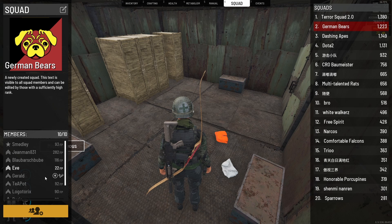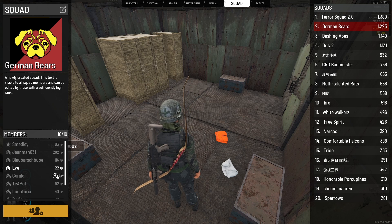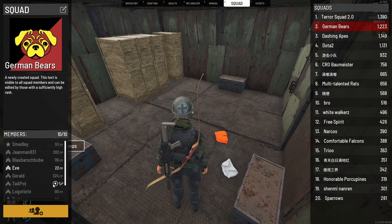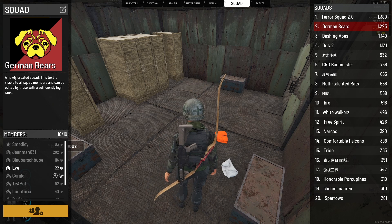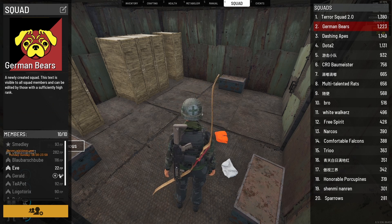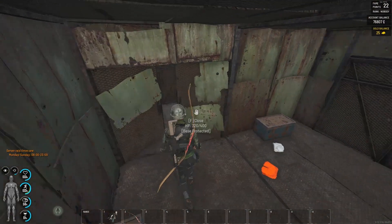He has 324 fame points at the moment, which he gained mostly by crafting ammo. If he leaves the squad, he can kill a few of our people to gain more fame points — we lose them, but it doesn't matter because he has them stored up. When we need it, we can ask him to go to the trader first and buy stuff, because he has the fame points for it. Since he's never really playing, he can't die and will keep his fame points, which we can use to go to the store.